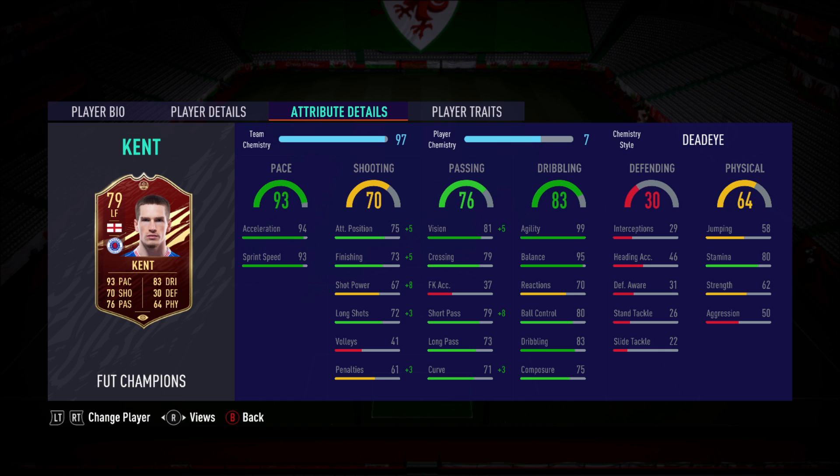I don't really envisage him dropping too much more from where we are currently, but keep an eye on it. 94 acceleration, 93 sprint speed, and 99 agility with a 5-star weak foot and 4-star skills. Let's be honest — that's the reason you want this card. That's the reason you're even watching this review.